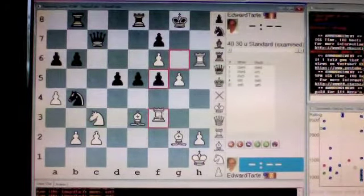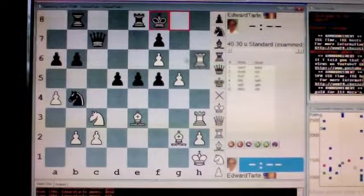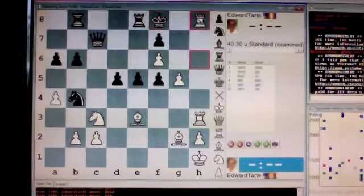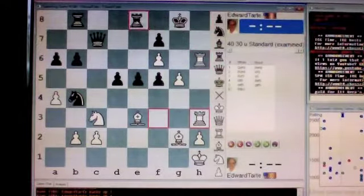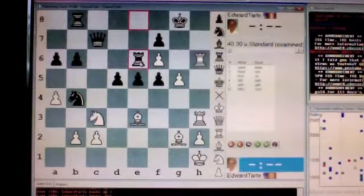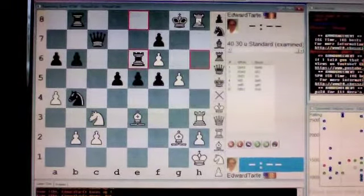Now you successfully move your rook to h3, and black is helpless. Even if he moves his king to f8, you administer checkmate on h8. Checkmate. Or if he makes any other move, you administer checkmate on h8. Checkmate.